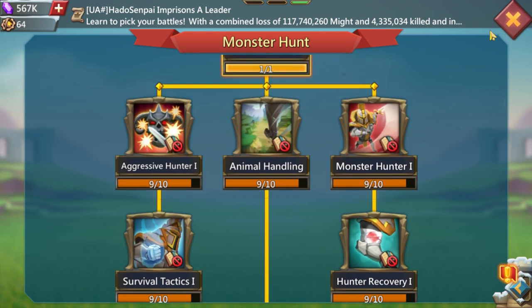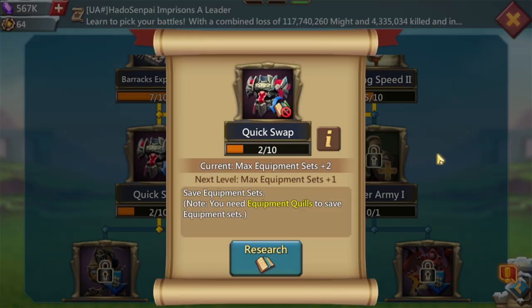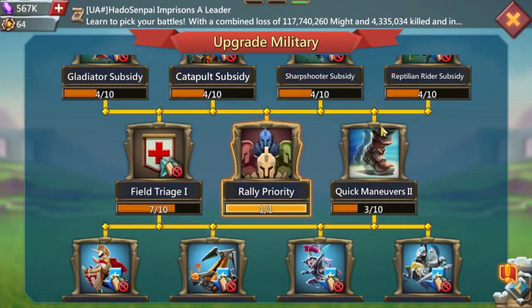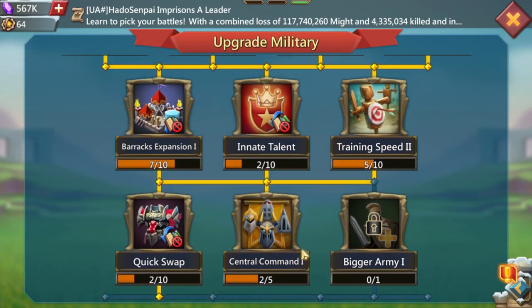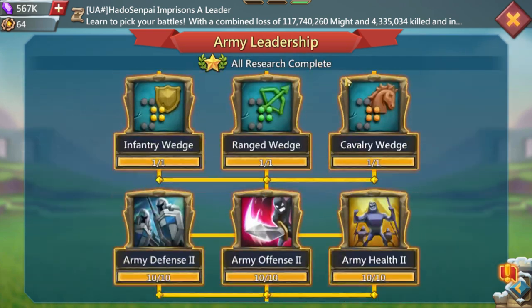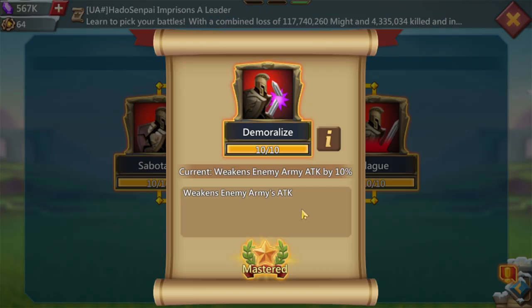Defense research again — keep it empty. For military, it depends on how many swaps you want. I got two, that's all I need. For the trap you don't need anything in most of these other trees — keep everything the lowest possible to minimize might. I did some barrack expansion and some quick swap research, but that's all I need.